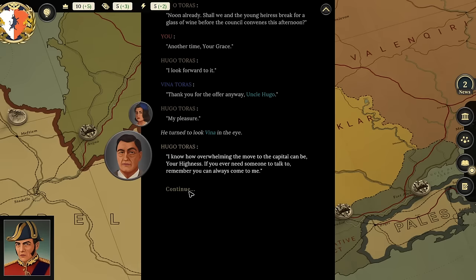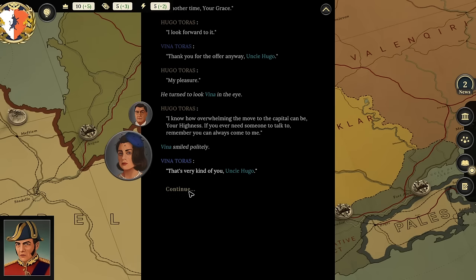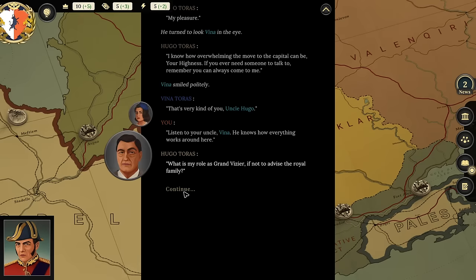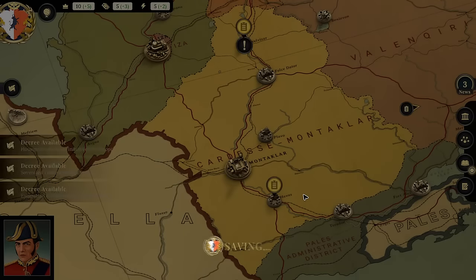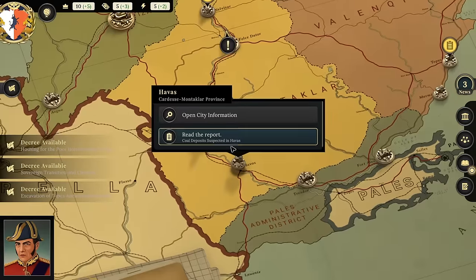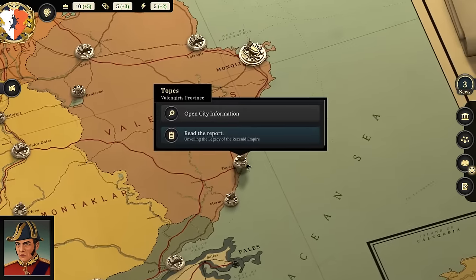Hugo speaks to Vina: 'I know how overwhelming the move to the capital can be, Your Highness. If you ever need someone to talk to, remember you can always count on me.' Player comments: 'Too kind! He's trying to get me drunk.' Looking at the news reports: coal deposits suspected in Havis. Player: 'I'm not going to have any money left to do anything.'